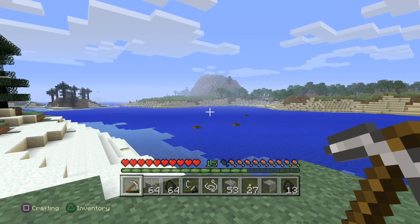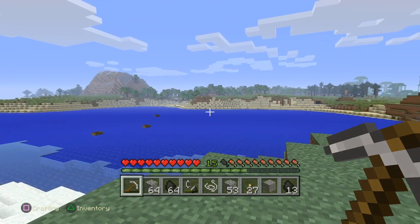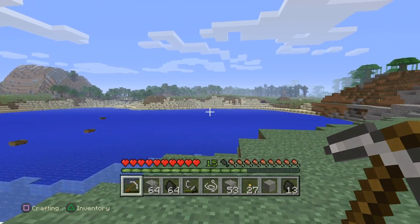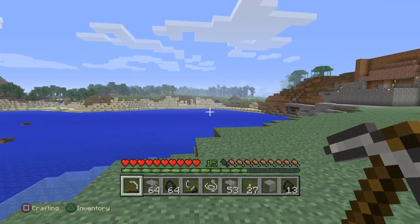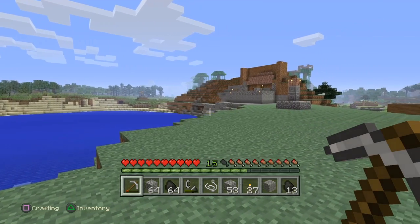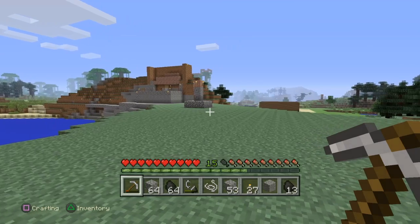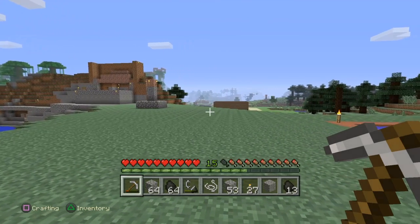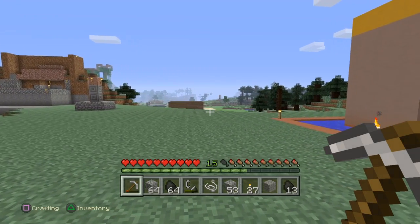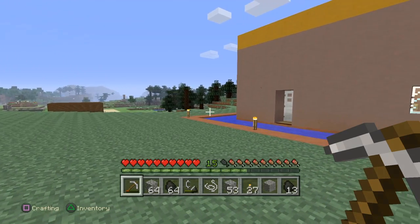Welcome. Today we'll take a look at my Minecraft home. This is all done in survival mode. This is a world based on a seed called 'islam', all lowercase, and largest world size. Me and my son have been working in here quite a while. This is near the center spawn point.